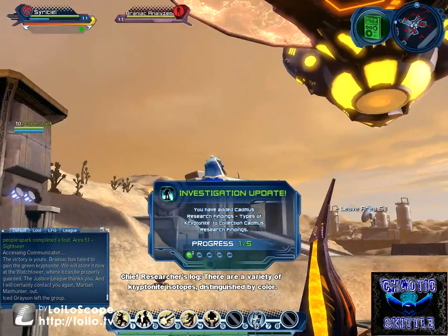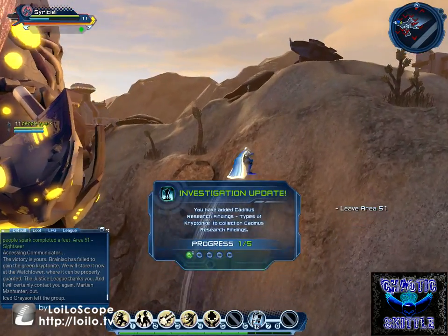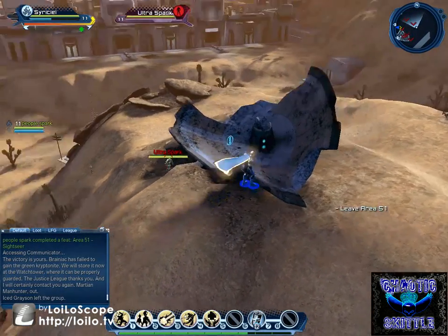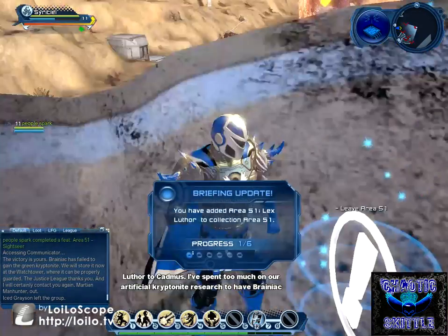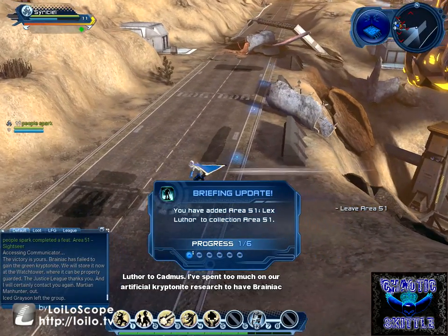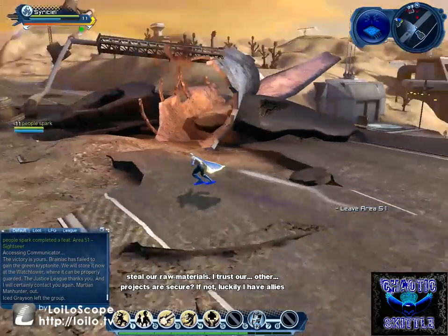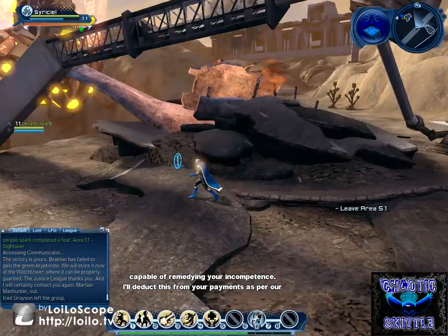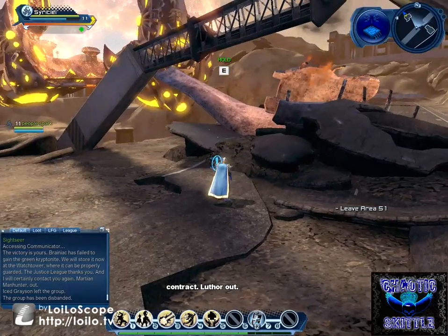There are a variety of kryptonite isotopes, distinguished by color. And while we're also here, if you come up just behind where we found this one, you will find a briefing token here in this satellite dish. Luthor to Cadmus: 'I've spent too long on our artificial kryptonite research to have Brainiac steal our raw materials. I trust our other projects have been secured at your other locations. If not, luckily I have allies on my payroll capable of remedying your incompetence. I'll deduct this from your payments, as per our contract. Luthor out.'